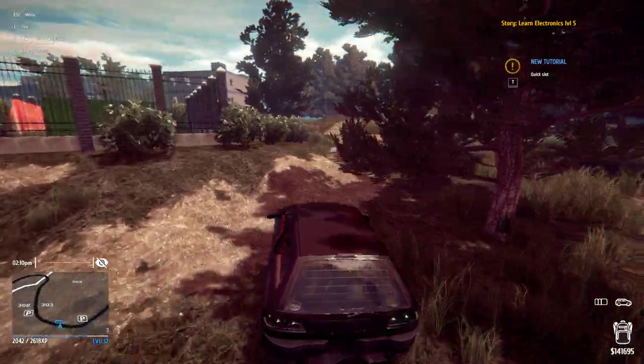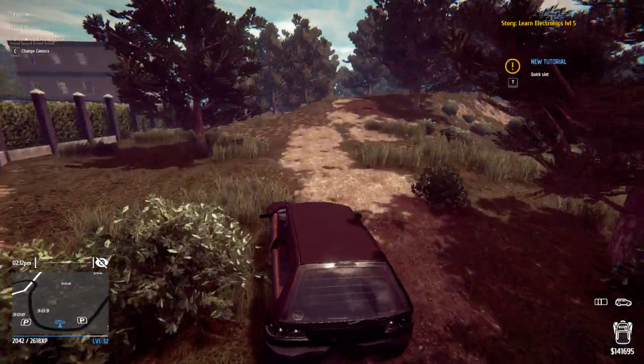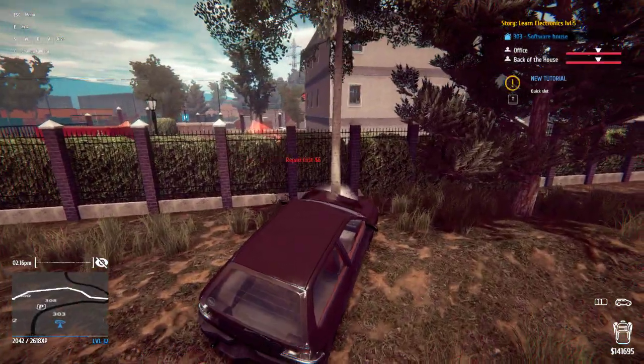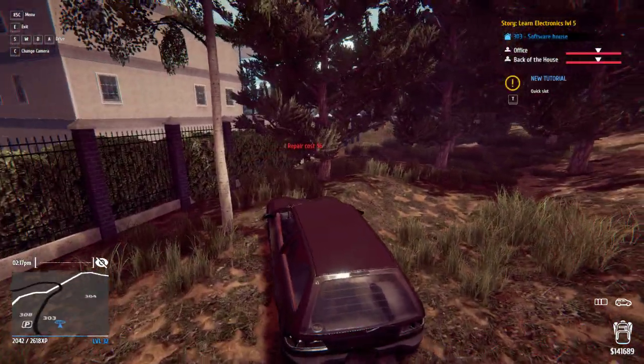Pull up and slow down fast. Park your car so that the door is facing the trees, which are right here.